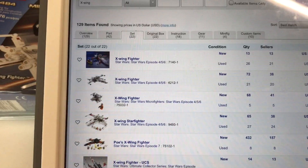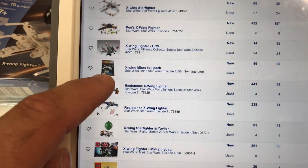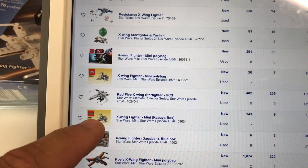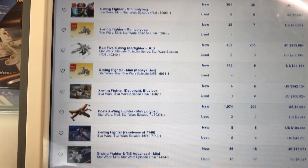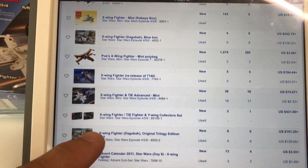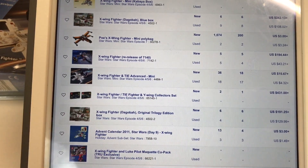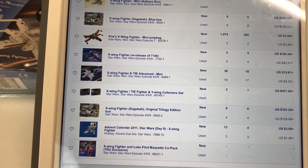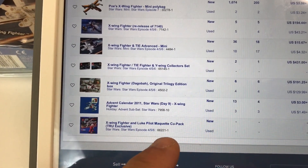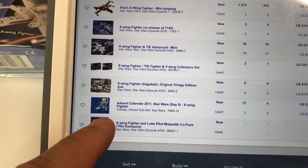All right, this is high-tech stuff here. If you go into BrickLink and type in X-Wing, these are the results that come up. There's the foil pack — we have that. There's the Kabaya box, 6963. Sets 7140, 7142, 4484. Oh yeah, there were also ones that came with the dual packs, where they put two box sets in one box. And then there was one that came with the maquette, which is a pretty neat little thing — I wish I'd got those when they were on sale.